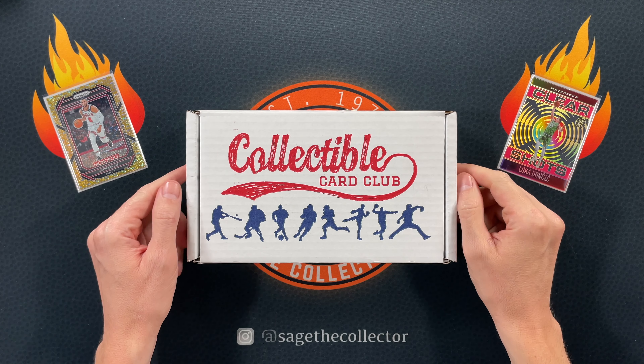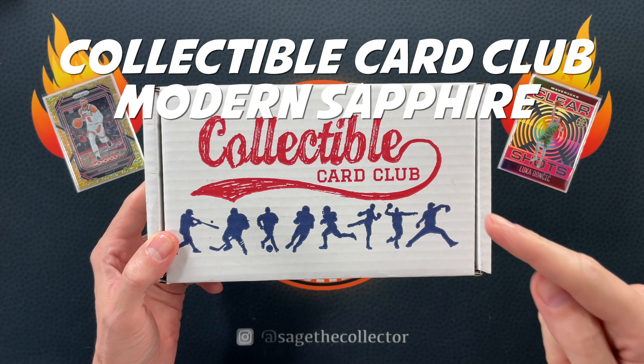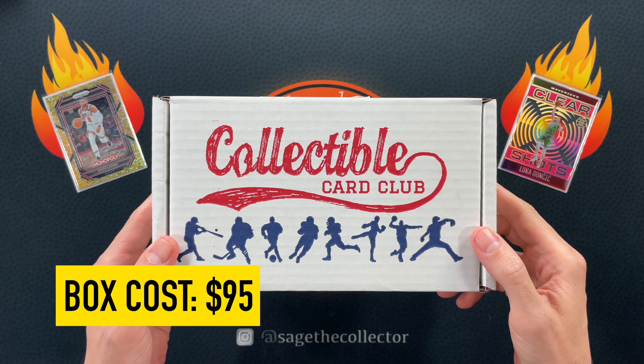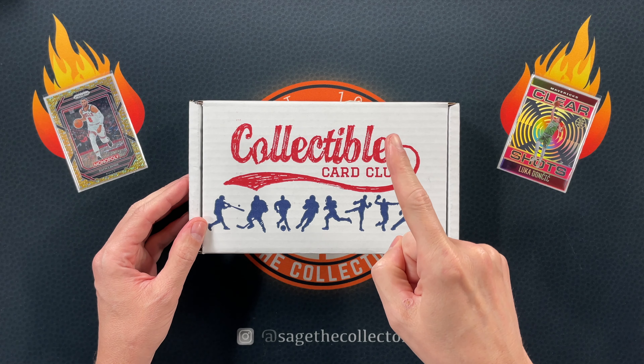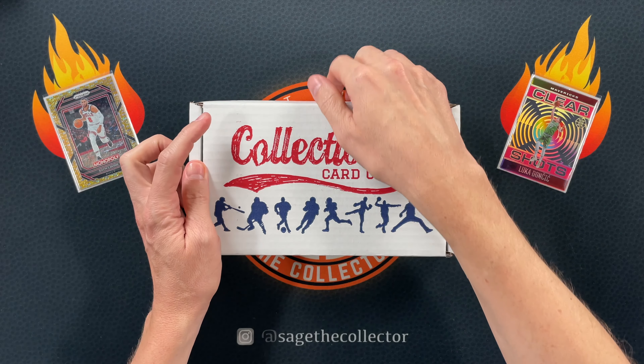How's it going everybody, Sage the Collector back with this month's Collectible Card Club Modern Sapphire Basketball subscription box. These are $95 shipped — this is my favorite sub box, pretty much the only one I do these days. Last month had excellent packs — pulled some cool rookies and some cool numbered cards, hoping for the same this month.